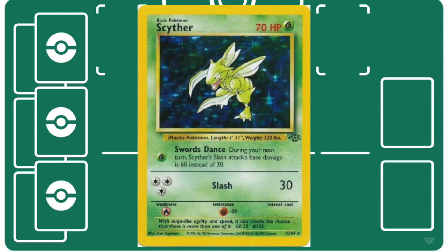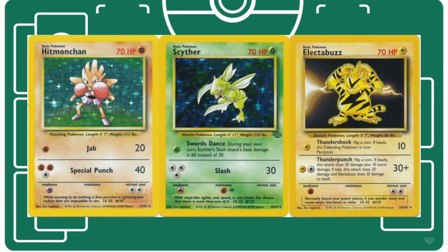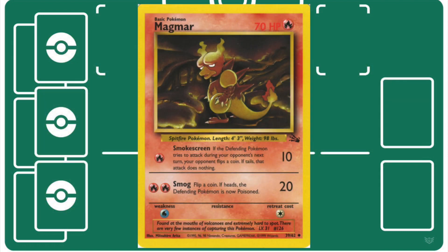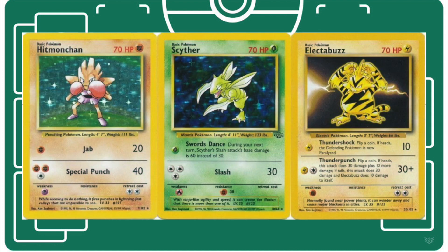When Jungle released and Scyther was being thrown into every single deck, it replaced most of those Pokemon, and people started realizing that with a good enough trainer base, you didn't need to have that many Pokemon. Haymaker really slimmed down to that classic trio you always see: Hitmonchan, Electabuzz, and Scyther. With Fossil came Magmar, but people typically used it interchangeably with Electabuzz — most builds either had Magmar or Electabuzz, rarely both. So now Haymaker ran about 12 Pokemon, and its success helped solidify the notion that you can run off of very few basics.